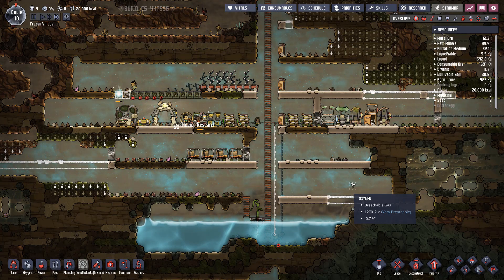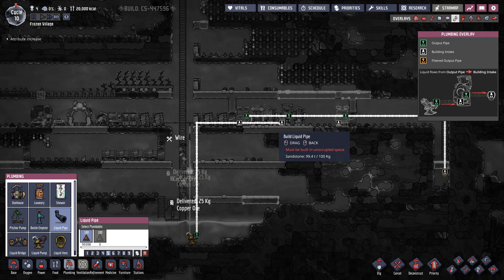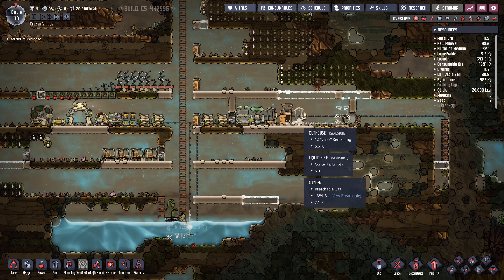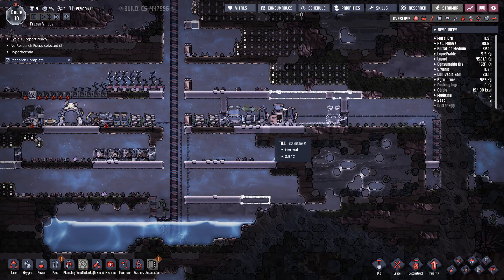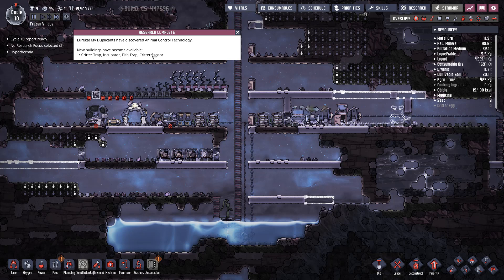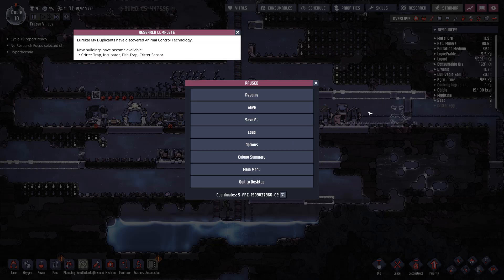Next, we're going to have a good lavatory and outhouse system — one sink on each side and about four lavatories in the middle. I probably made this bathroom a little larger than needed, but everyone likes some space for their private business. That's the end of cycle 10 and about where I'll leave the video off. Our animal control research is complete, so now we can start doing critter traps and capturing critters. This is the conclusion of the first part of Head Start on Rhyme — hope you enjoyed. We'll pick up on cycle 11 next time.